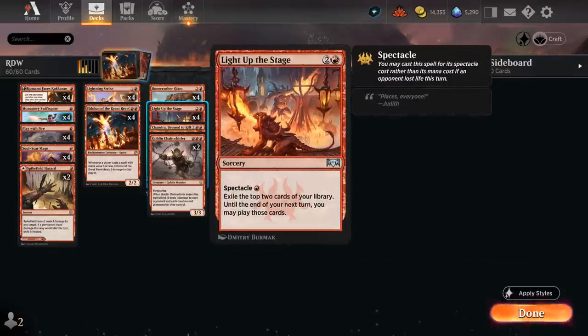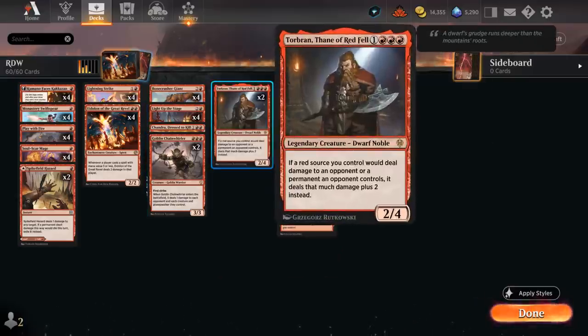We also have the full set of Light Up the Stage as our source of card advantage. We can use the Spectacle mode for just a single red if we dealt damage to the opponent, and then exile the top two cards that we can play until the end of our next turn. We typically want to Light Up the Stage before playing a land for the turn in case we exile two lands with it, and it's typically also better to wait as long as possible so we have more lands in play and are more likely to cast both cards from exile, especially if we exile some expensive three or four mana cards.